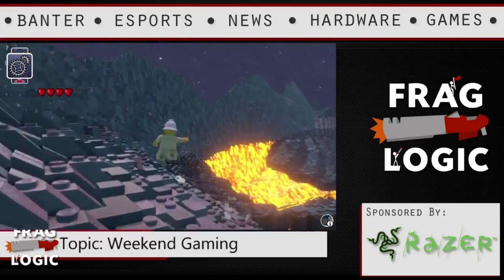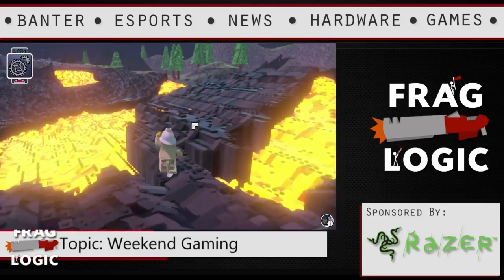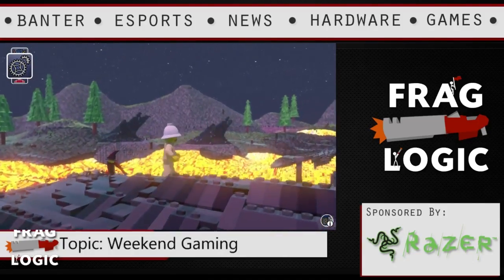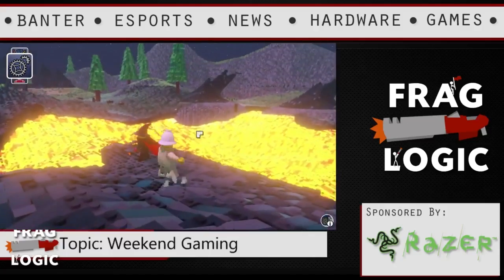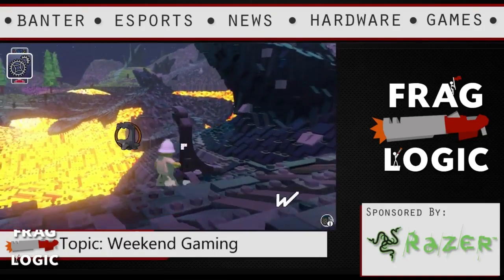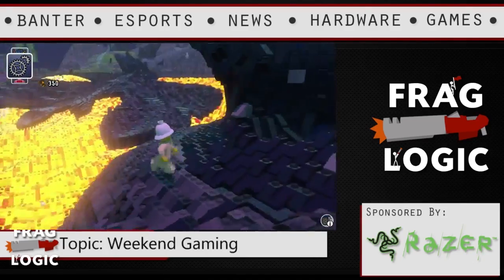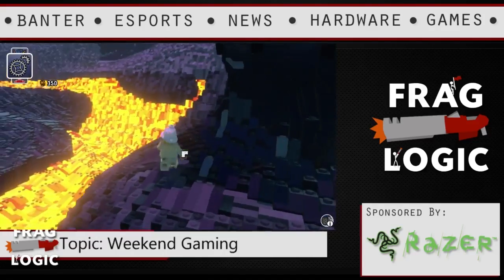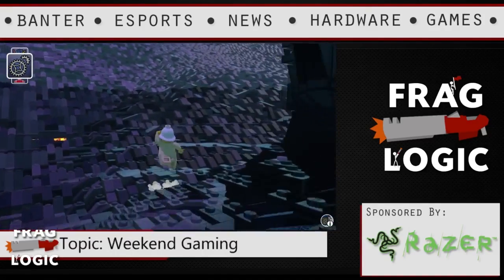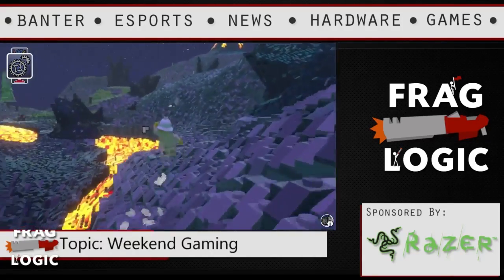You find the currency throughout the world — similar to how you'd destroy stuff in Lego Star Wars and lego coins would pop out. It's basically that same type of deal. You find something in the world, collect it, destroy it, and some coins pop out, which go toward your total pool.